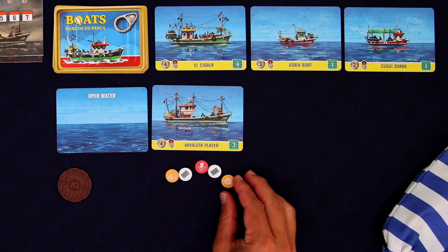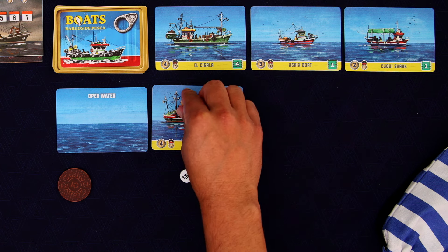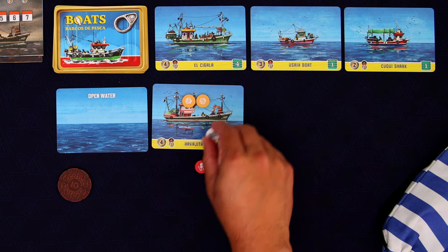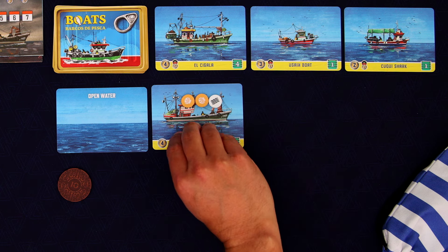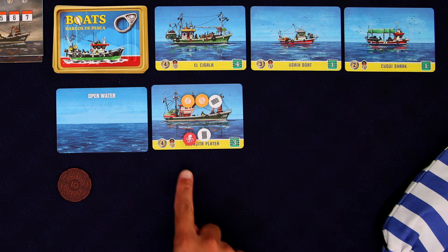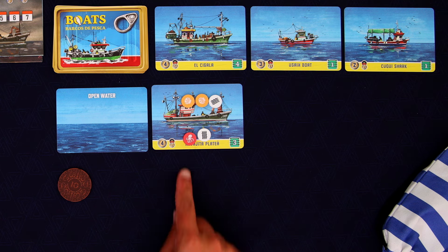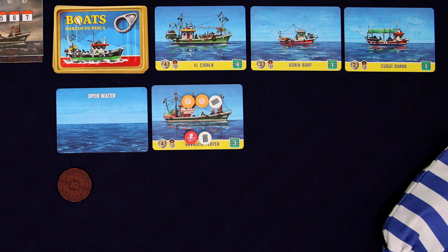I can choose which ones they are. So I think maybe we'll capture these 2 Scallops and 1 Water. The tokens that they don't hold then go into the water — they get left behind. So I'm going to have them leave behind this Octopus Token and another water. You'll see why I'm doing that here in a second.